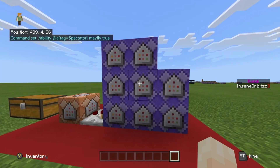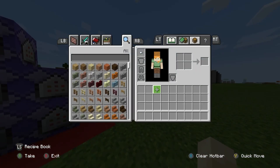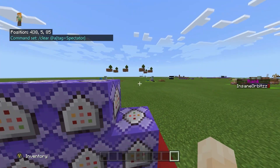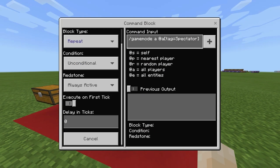This one is a repeat unconditional always-active command: slash clear at all with the tag of spectator. It constantly clears the inventory of anyone tagged as spectator, in case they accidentally pick up something they shouldn't have. You could alternatively give them barrier blocks to fill their inventory, but that takes around 30 commands, or you could slash give them stacks of 64 barrier blocks — though that can cause lag, so I wouldn't recommend it.